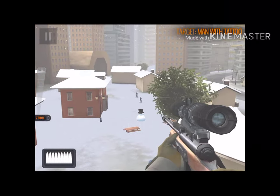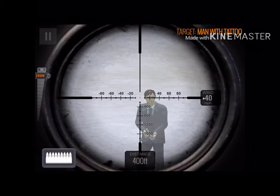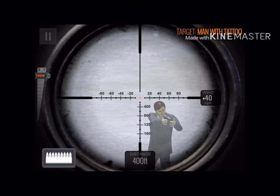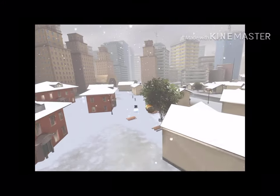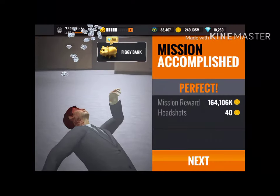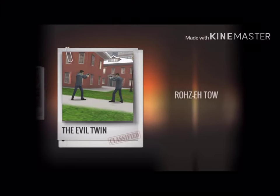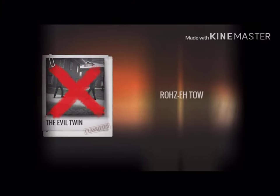The man with the tattoo — you have to be fast. Aim at 400 meters and headshot the guy from far. He's the guy with the tattoo — you can see it on his neck. This mission is quite easy to finish, as you can see.